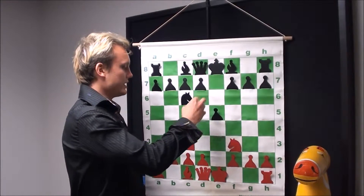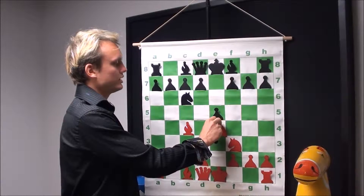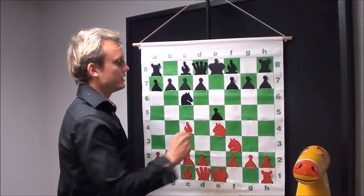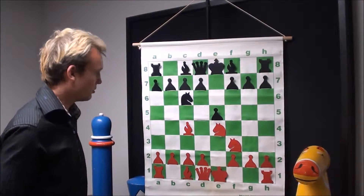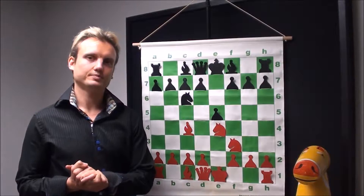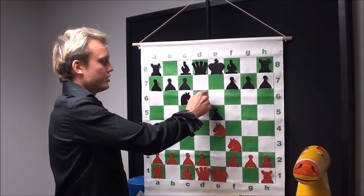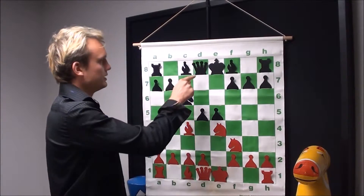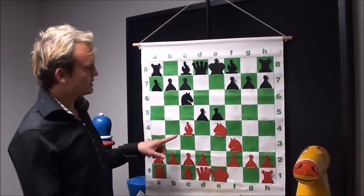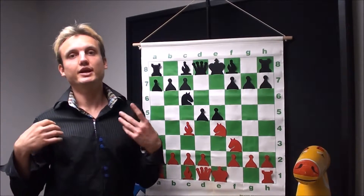As white captures the knight, black has an idea in mind. Black is going to get that knight back — get a piece back — and the way to do it is to make a fork. Black is going to make a fork on the bishop and the knight. Black is going to push forward with the move d5, attacking the knight and the bishop, creating a fork.